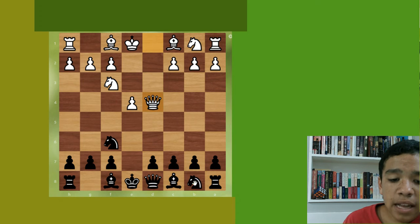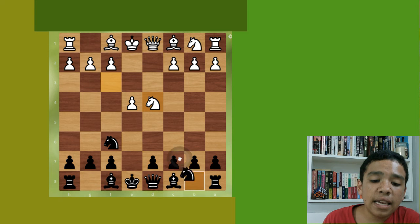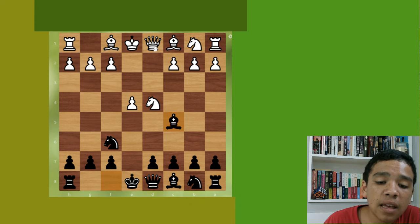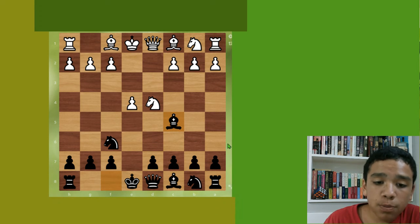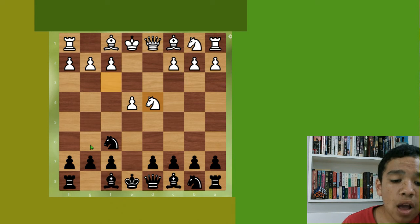After e takes d4 you might meet queen takes d4. I usually recommend knight c6 to hit the queen immediately, making them lose tempo, and continue developing. If you don't get queen takes in your games you may get knight takes instead. If you get knight takes, I wouldn't recommend knight c6 anymore because they could take and double your pawns. Instead I'd recommend bishop c5 — bishop c5 puts pressure on the knight, and after that we'd continue with something like knight c3.